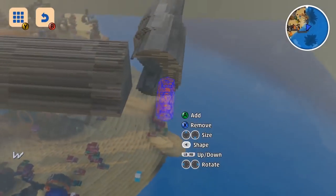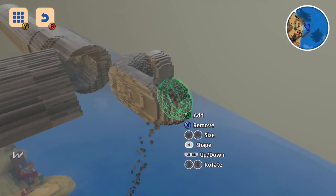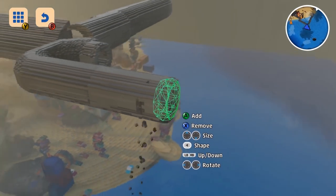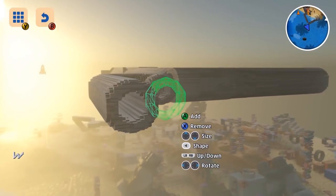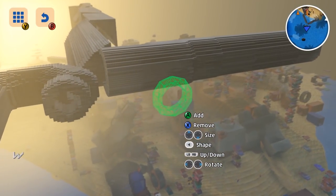We've also got hoop shapes. You can add in a tunnel — I could use this to make a wicked kind of maze. These shapes work underground as well, which is really important, so there are loads more options there.